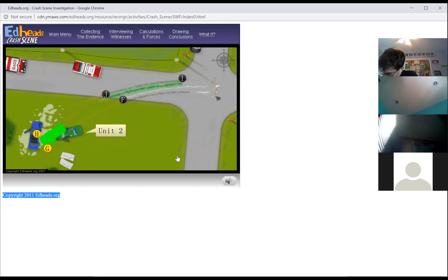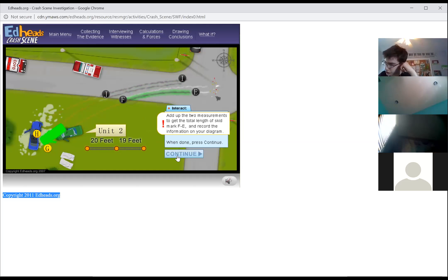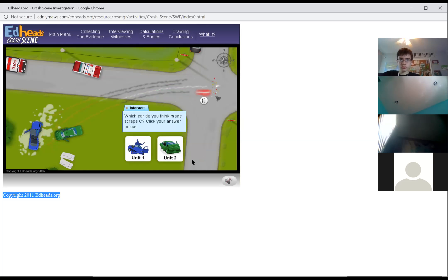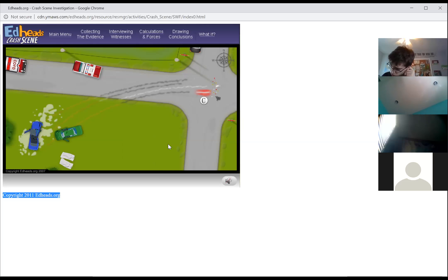The highway patrol will be recording a lot of measurements. All the evidence will be labeled with letters. On the crash scene diagram, label the front tires of unit two: G for the left front and H for the right front. Following the skid marks in the grass, determine where the front right tire H left the road — label this location J. Using your measurement tool, measure and record the distance between H and J, remembering to follow the curve of the skid mark. Mark all these letters down where you drew your skid mark.